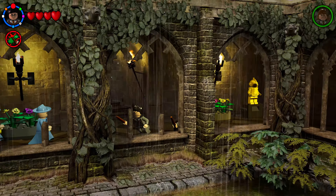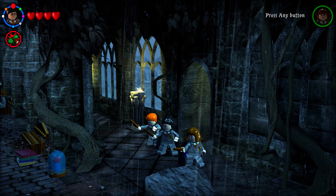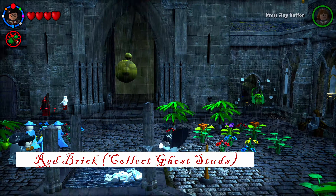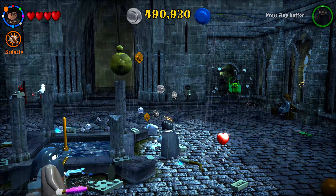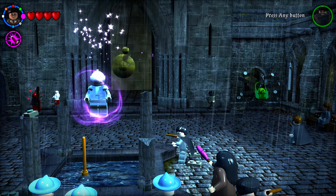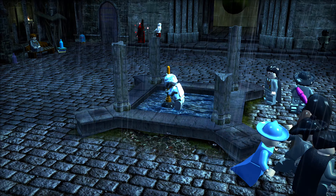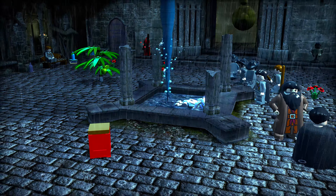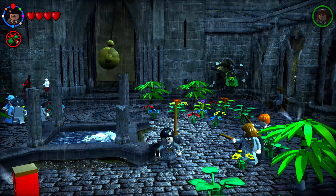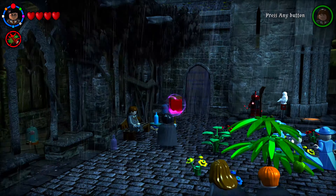Head left from the outer corridor into the clock tower courtyard. Destroy all the statues around the central fountain, then use Wingardium Leviosa to build an armored knight who pulls out a plunger from the fountain's center — along with a red brick. The owl to turn it in is on the back left wall; collect the Ghost Studs red brick.